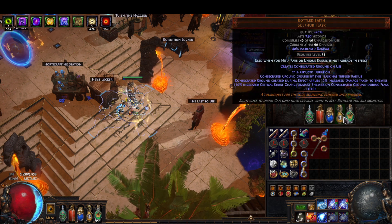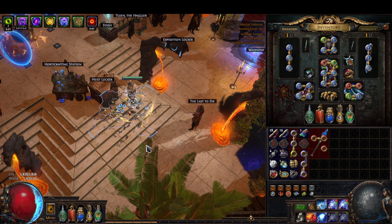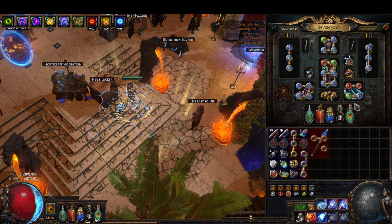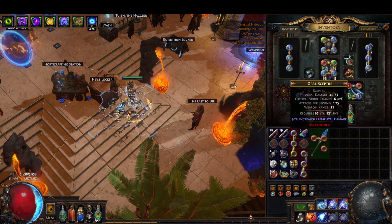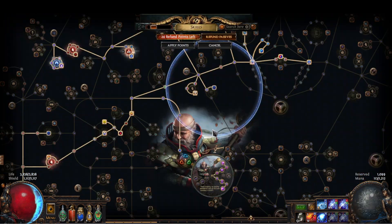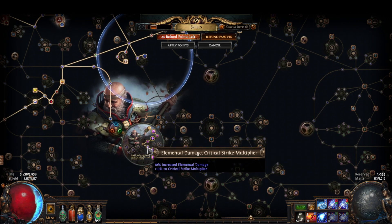Also from the Bottled Faith stacked on your ascendancy, that's 25% more damage you're doing to enemies within that radius. And if you have a Watcher's Eye for the Zealotry mod, that could further help that scaling axis, but that's up to you. We also picked up 20% multi from these small nodes which is really really nice.